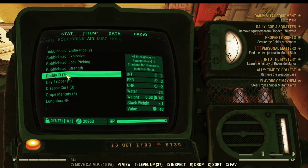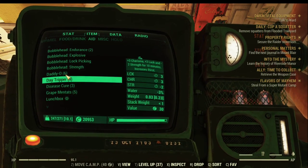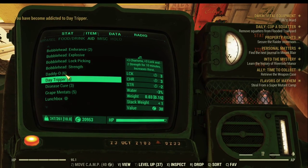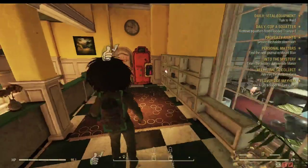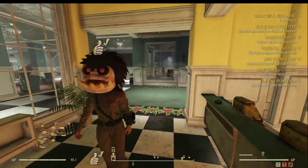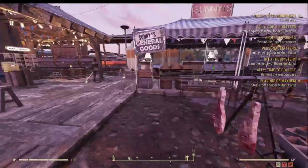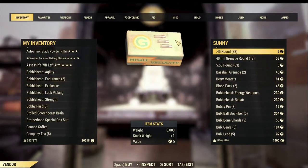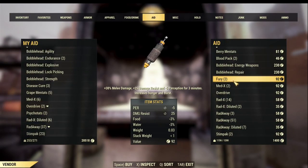Daddy-O is probably the most difficult chem you can get inside the game. It spawns in fixed locations. There is a very good tutorial on where to find them — I'll give you the link below in the description. You can follow that to get plenty of Daddy-O to get yourself hooked. If you didn't get enough chems from both Whitespring Resort and the Whitespring train station, you can come to the Foundation and talk to Sunny. He normally has plenty of chem stock as well, including Med-X, Mentats, and Fury.